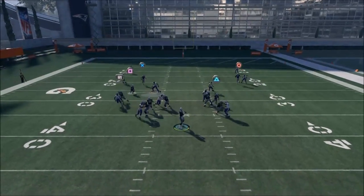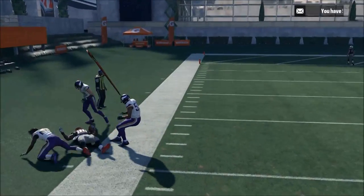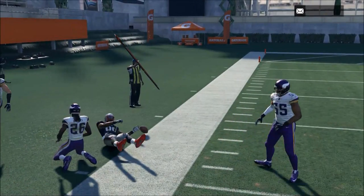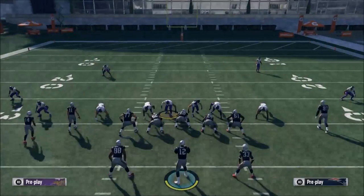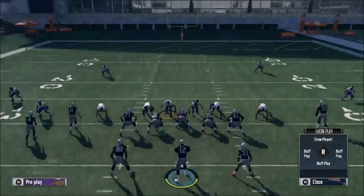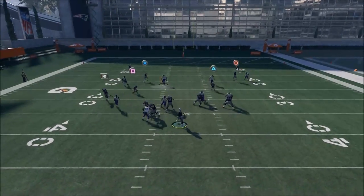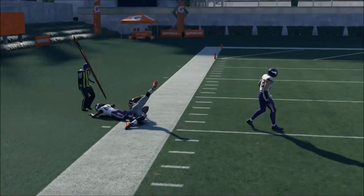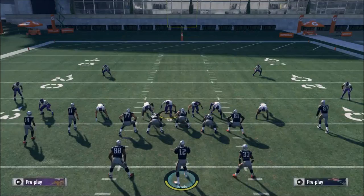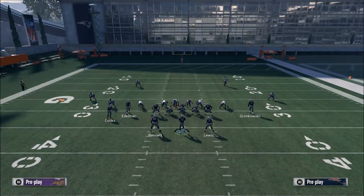On the snap, my first read is Martellus Bennett. If they don't have a hard flat, I'm going to throw it — it's a soft squat and it's not going to cover it. Same thing if they go cloud flats. Martellus Bennett is going to get open to the outside far left, pass lead, and be able to run after the catch for about five to ten yards. It's a no-brainer.